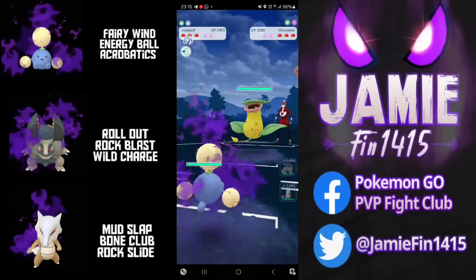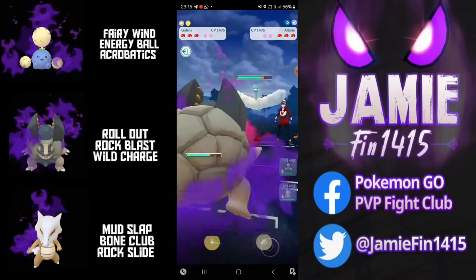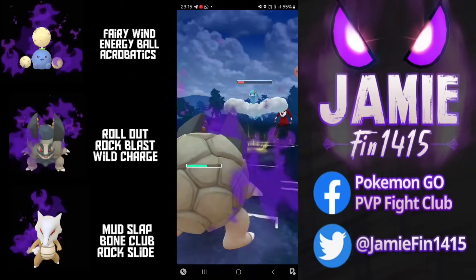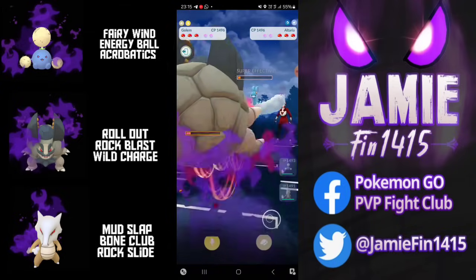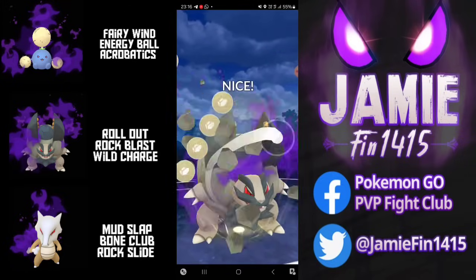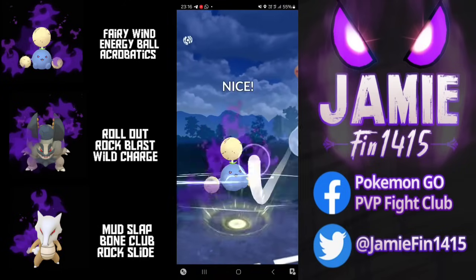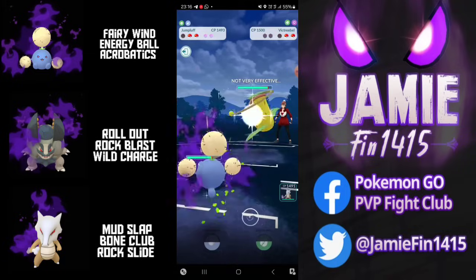In the next battle we see a non-Shadow Victreebel. Most people who run Vic opt for the Shadow variant — this opponent going for the regular, and I have no idea why. We send out Golem to answer this Alteria. The opponent tanks the Rock Blast and we also match shields, tanking the Sky Attack. This is going to be a nice example of how the Rollout buff helps you farm stuff down — we get the full Rollout farm down and even leave with a charge move. I anticipated this going unshielded but the opponent opts to shield. We send back out Jumpluff and fire off Acrobatics looking to pick up that one-hit KO.